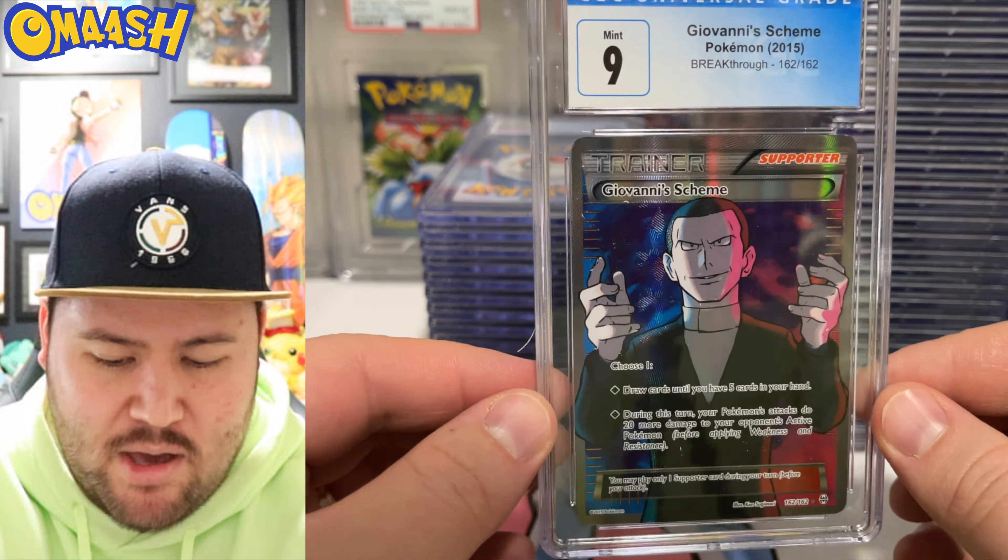Now that's a sick card — we have the Ampharos from Aquapolis. This is sick, an e-reader card. Back when we would swipe these right in our Game Boy Advances. I never did — I didn't have the money for any sort of accessories like that, but I'm sure I would have if I had it. Reg Challenge — one of the better modern cards of today. Nostalgia in a modern card, all right here.